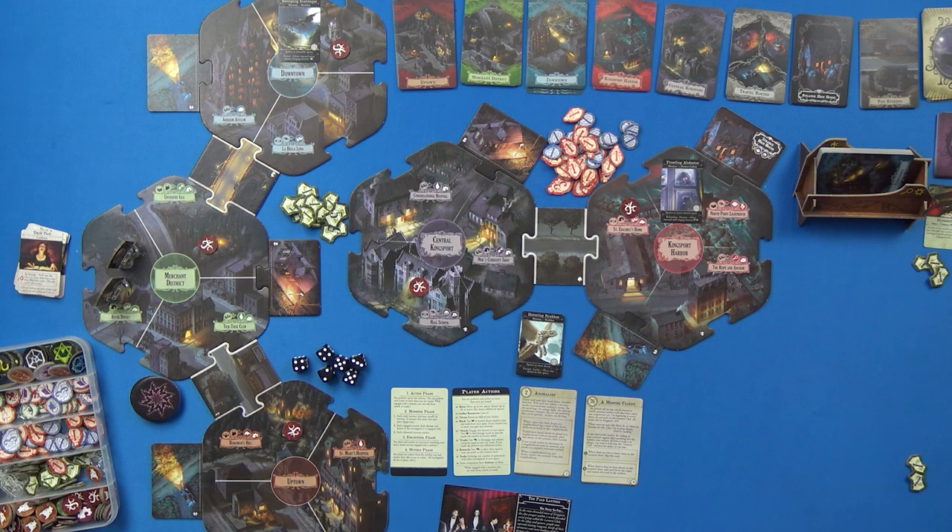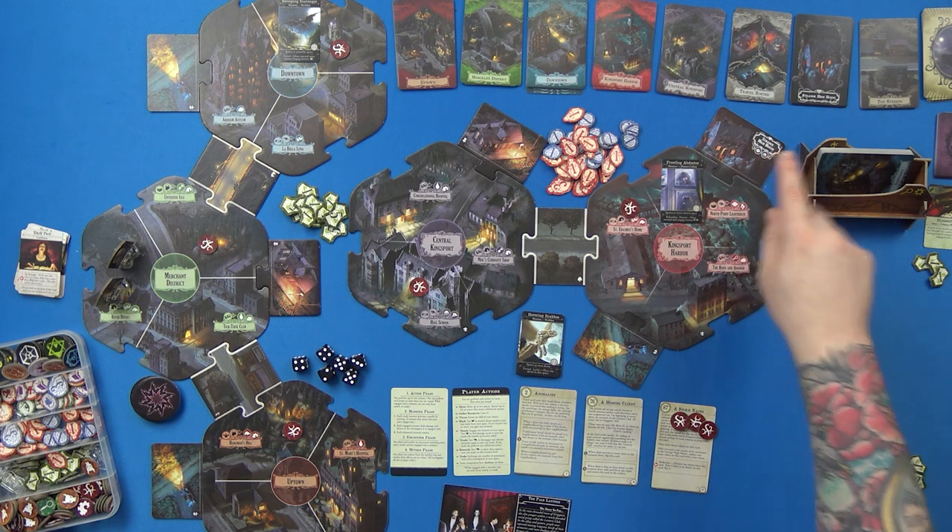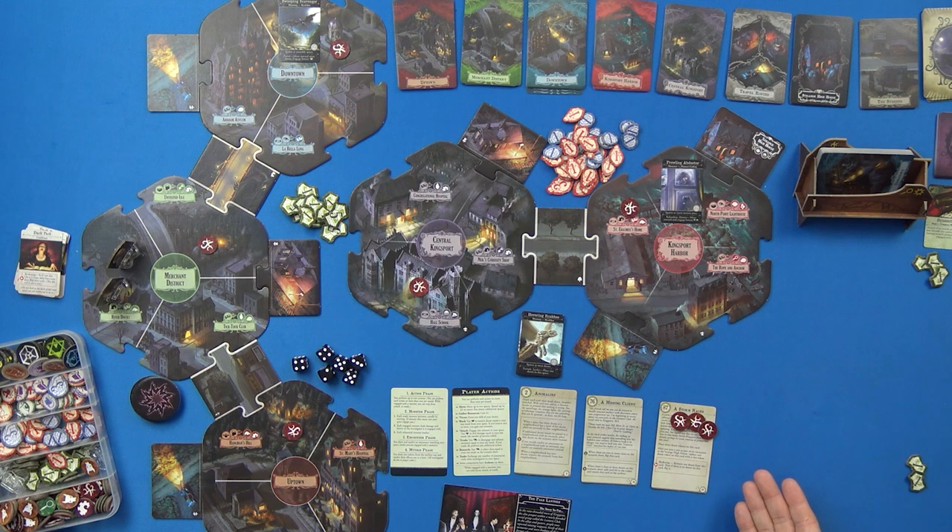After you pass a test as part of an encounter at the Strange High House, replace one doom token on this card with a clue token. When the reckoning token is drawn from the mythos cup, move one doom from this card; then if there is no doom on this card, flip it. So I definitely want to head over to the Strange High House. Let me put three doom tokens on this card.